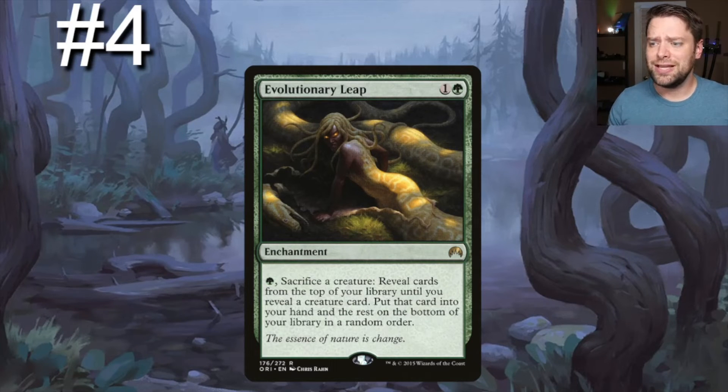Number four on our list: Evolutionary Leap. It's a one-green enchantment — hard to remove since enchantments are hard to remove in commander. For one green, sacrifice a creature, then reveal cards from the top of your library until you reveal a creature card, put that card in your hand and the rest on the bottom in random order. It only costs one green and a generic to invest, then a green to sacrifice a creature. We get our experience counters and have that creature in the graveyard so Meren can reanimate it.